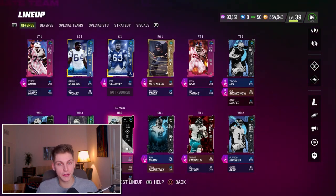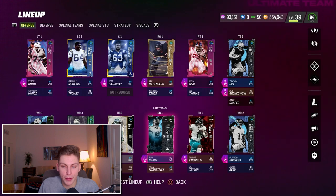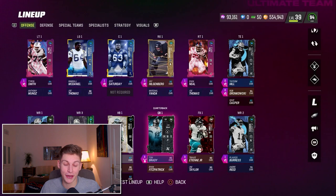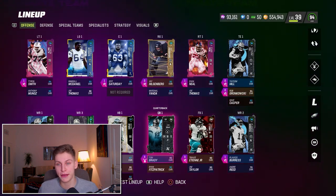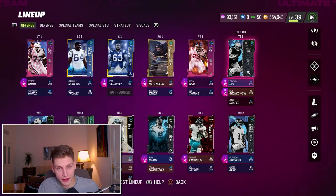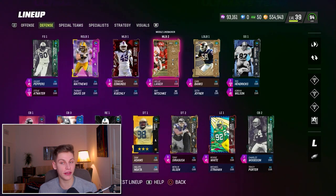Once you know what scheme you're running and the abilities you want, you need to figure out which positions you don't want a Legend player at. For example, this Tom Brady — he's a great quarterback, he gets Gunslinger for 0 AP and Hot Rod Master for 2 AP, which is insanely cheap. So he is, in my opinion, a must on your team. He costs like 400k, which is not too crazy. There are some specific positions that you just don't need a Legend at, like right outside linebacker. You can have 80-rated players at that spot and they still get the Legends theme team chemistry, which counts towards your total.